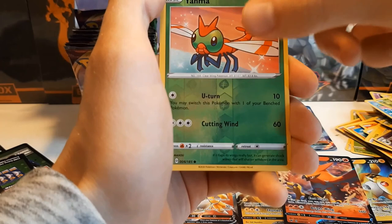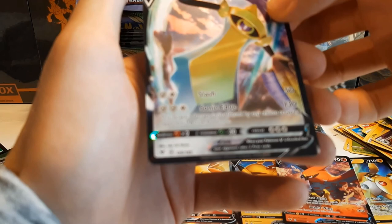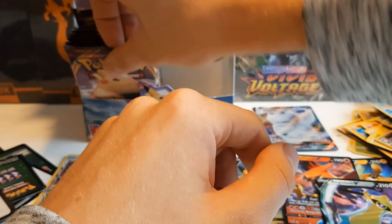Fire Energy, Excadrill, Macargo, Nessa, Oshawott, Duskull, Ferroseed, Riolu, Sandile, Yanma. And Aegislash V — that's another hit! Slash Sonic Edge — 'this attack's damage isn't affected by any effects of your opponent's Active Pokémon' — that's always a nice one, especially with like the Decidueye Altaria matchup.